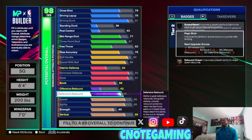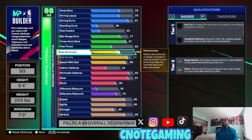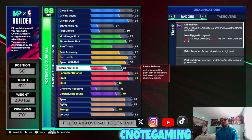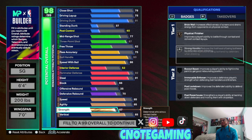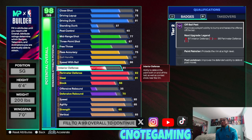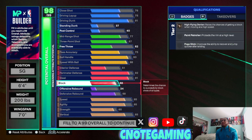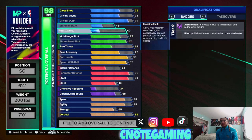Let's cap this out — I'll put rebound at around 70. There's no point pushing driving dunk up anymore since I'm putting my cap breakers there and you can't get it to 94 anyway. I'll move ball handle back up, and then speed with ball to 87, ball handle to 88. Let's move standing dunk up to 45 to get the standing dunk packages as well, just to be safe. Then free throw — there's the build.